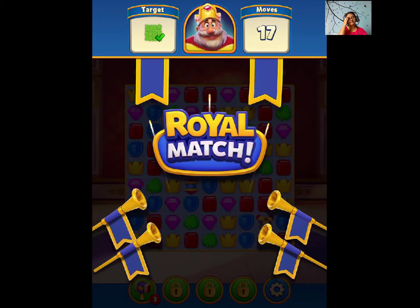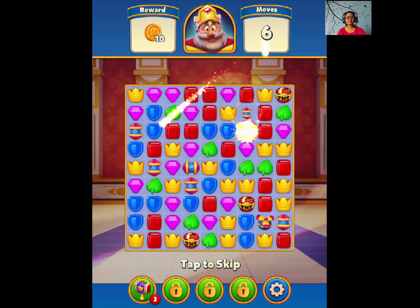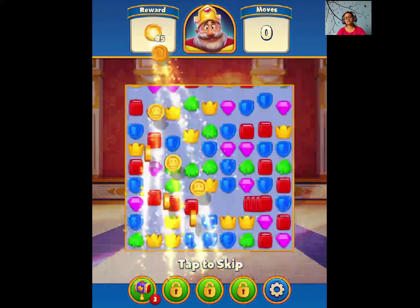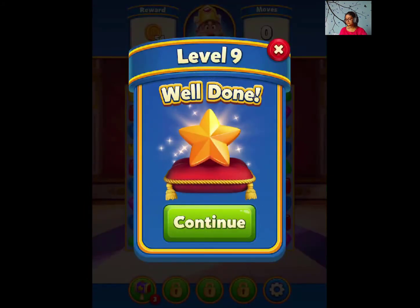So guys, grass is a green item. We just make a match on it and it will quickly remove the grass, or you can use boosters on them. Yeah, that was level 9.